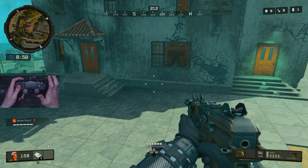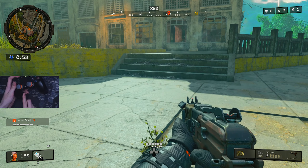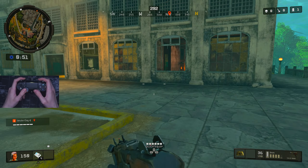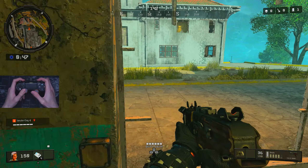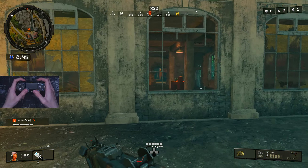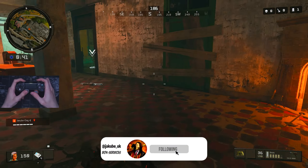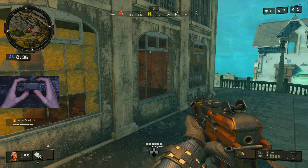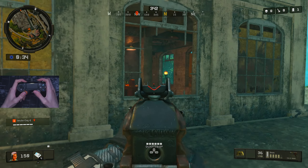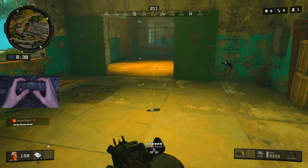The way you're supposed to properly do this - if you look at my controller here for the hand cam - is you're supposed to jump and crouch through these windows. My jump is actually on the back. What this will do is give you a much smoother transition that you can go through the windows in. This basically keeps your momentum going very well, and also it makes you bounce out of the window. So if people actually know you're there, you're not gonna go instantly into their bullets - it's gonna go past their line of sight.